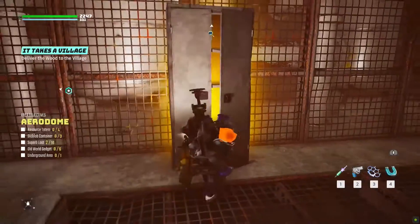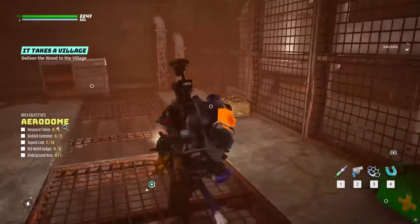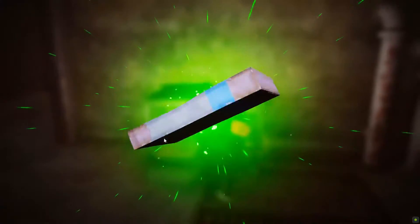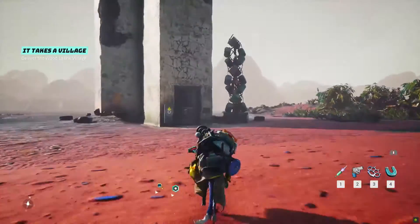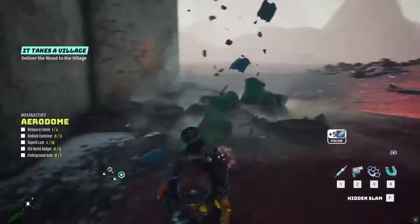On its right there is a chest with the second superb loot, while on the other side of the same room there is a military bag with the third. In the drawer on the right from the entrance there is the fourth. Back to the tower, you can find the last resource totem on the right from the tower entrance.